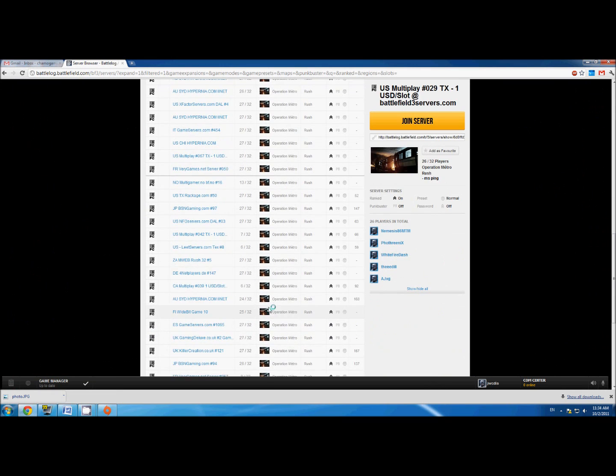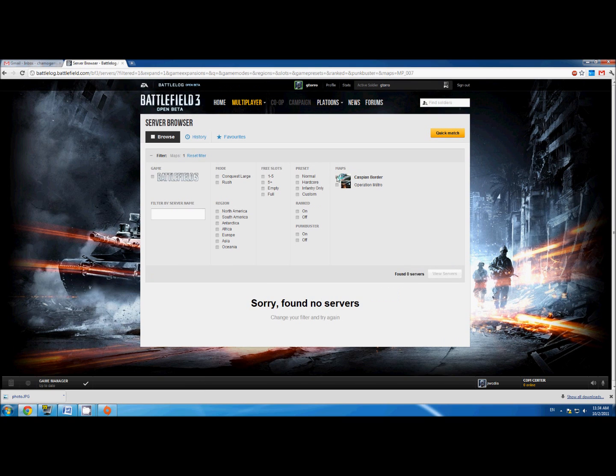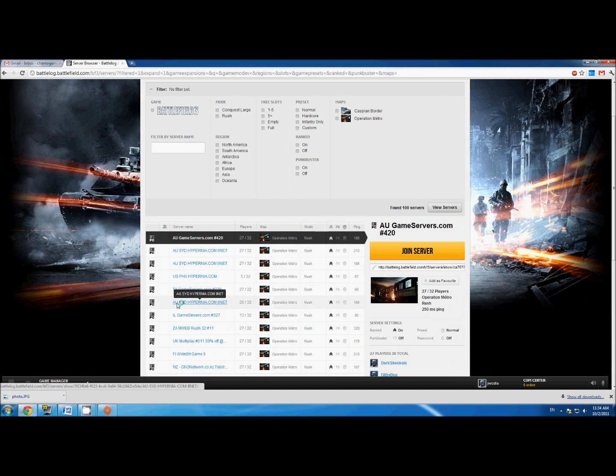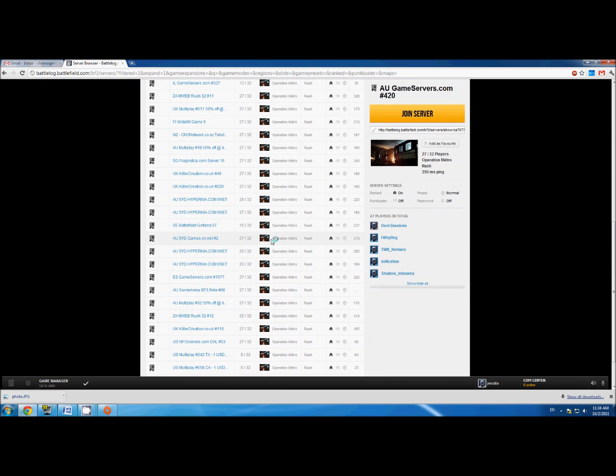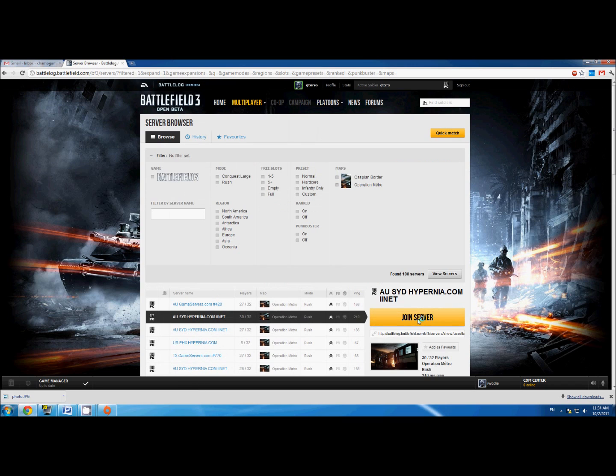Then you can join any passworded server — it doesn't ask you for a password anymore. Unfortunately there aren't many passworded servers right now, but if there is one you simply click on it, click Join Server, it'll open up a prompt to type in a password, you just click Submit and you'll automatically get past it. This tutorial basically skips the entire password process, so it's pretty sweet.